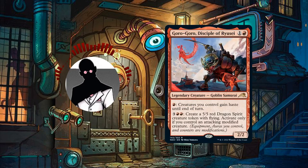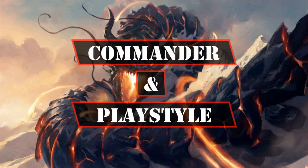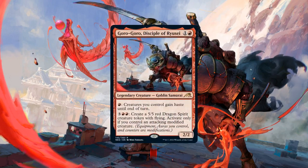So with that out of the way, let's start by taking a look at the commander and playstyle. Goro-Goro is a 2/2 Goblin Samurai that costs 1 and a red with the following abilities: Pay a red, all creatures you control gain haste until the end of the turn.